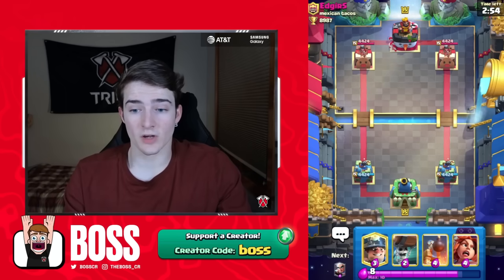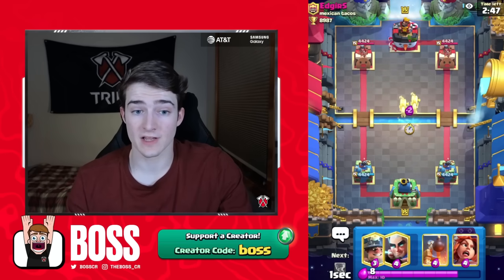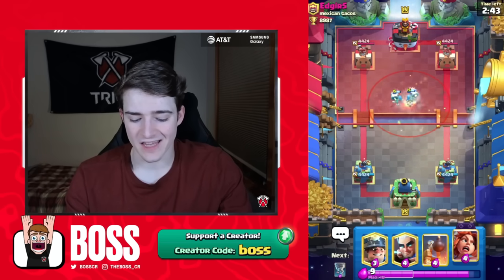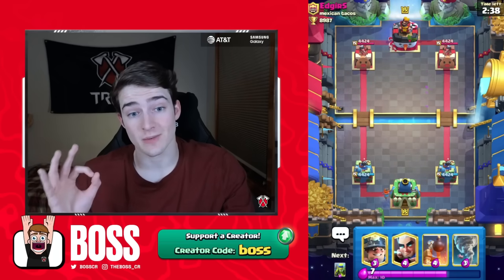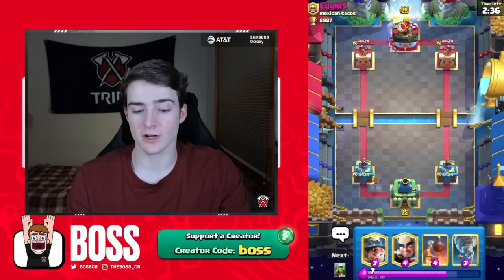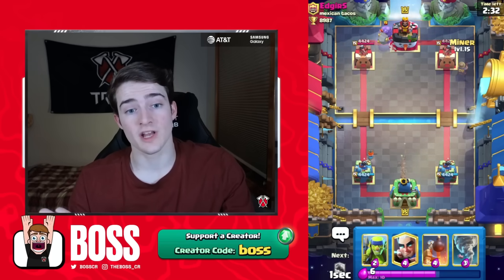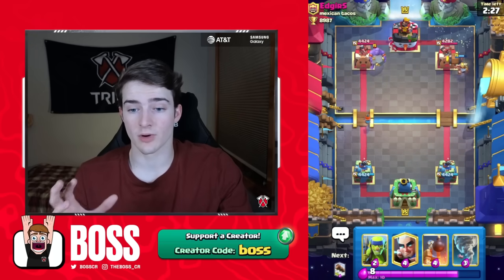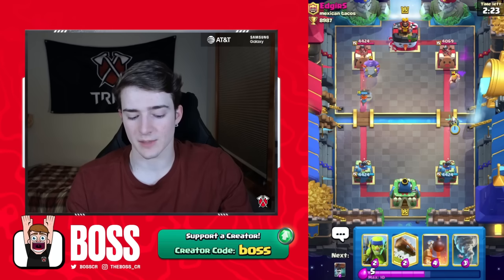As of recording this video, the person using this deck is number 2 in the world, so that shows you guys that it is very, very strong — the highest Evolved Valkyrie deck in the game at the moment. And the Evolved Valkyrie, even though she spawns a mini tornado, she pairs exceptionally well with the regular tornado. The idea is: when the Evolved Valkyrie is down and there are units far away from her that she can't pull with her own tornado, the regular tornado can pull them into range so you can get a lot of value.